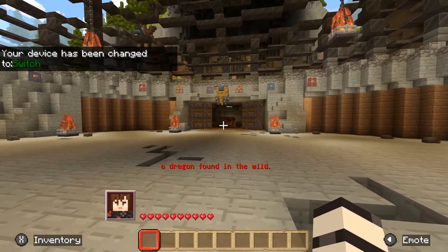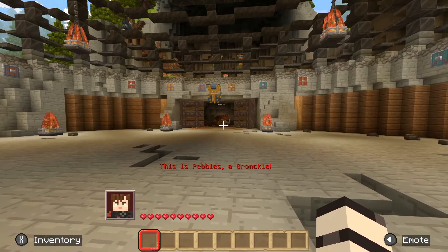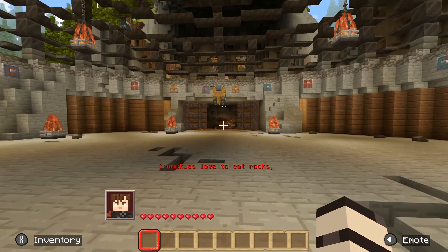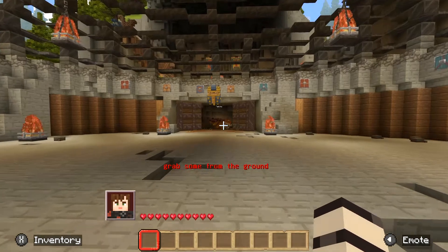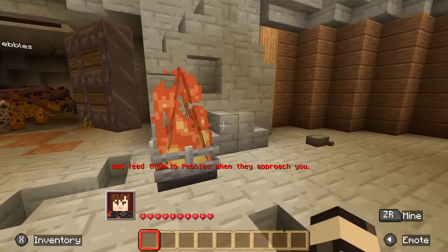Dragon! A dragon found in the wild. This is Pebbles, a Gronkle. Gronkles love to eat rocks — strange. Grab some from the ground and feed them to Pebbles when they approach you.